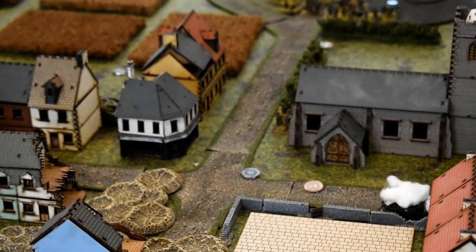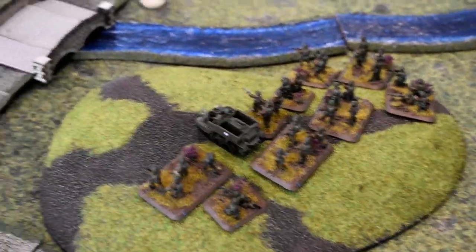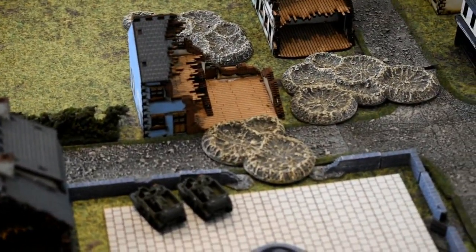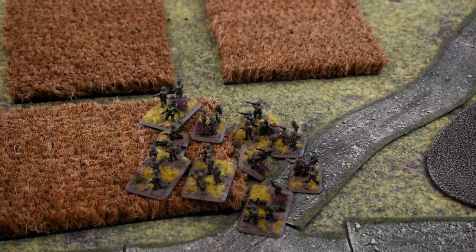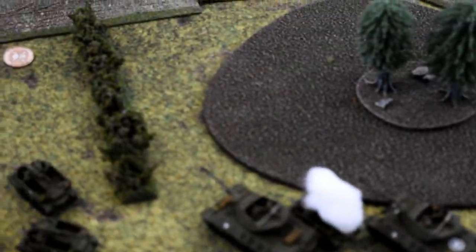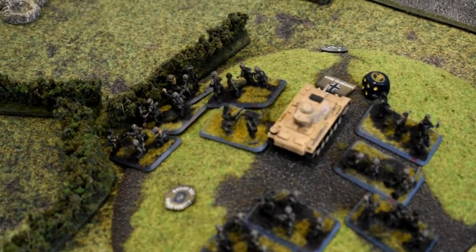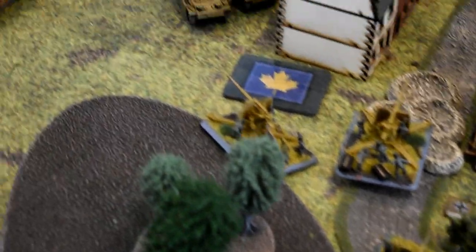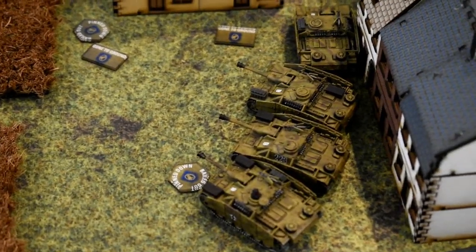In British turn four movement: the Canadians tried to dig in on the hill but failed. The Wasp finally joined its friend — no more last stand fears. The pinned infantry tried to dig in but didn't manage it. The Churchills moved but their trailers kept them under the template. The infantry and HQ pushed across the fields in view of the Stugs. In shooting: the mortars hit more Fallschirmjäger but no kills. The Sextons ranged in, got one hit but no kills. Lots of firepower went into the building — still no kills. A Stug was bailed out.